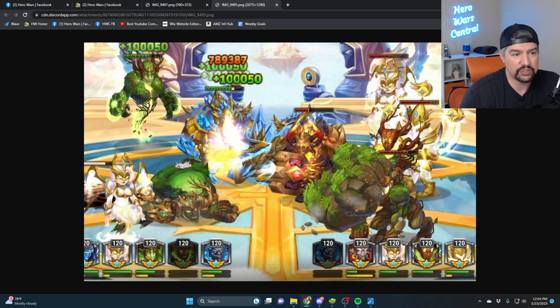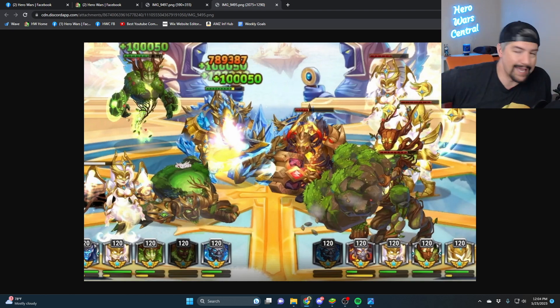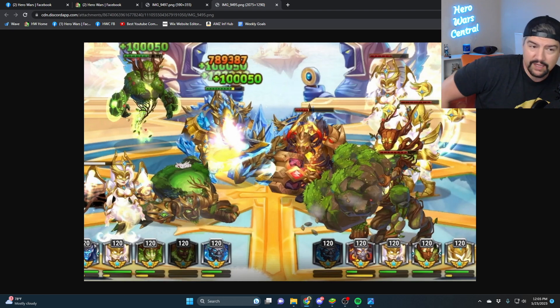These things happen. I don't understand why they happen — it seems like a pretty straightforward thing to code, if-then and all of that, but I'm not a coder. The extent of my coding is telling AI to do stuff, and eventually it's going to be the other way around. But here we are with another bugged thing on Hero Wars Mobile.